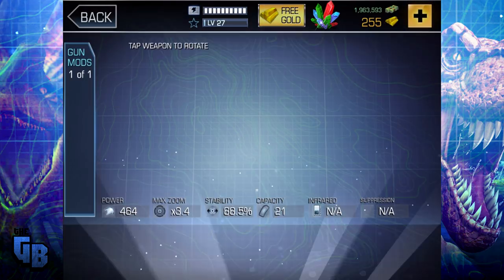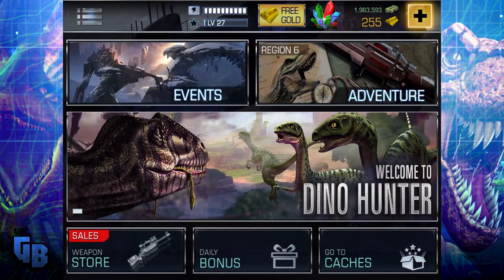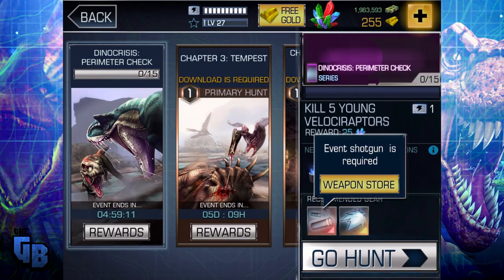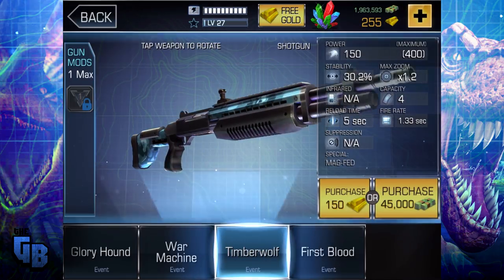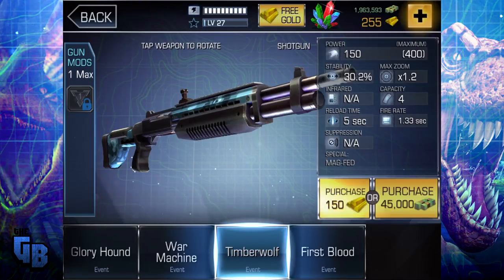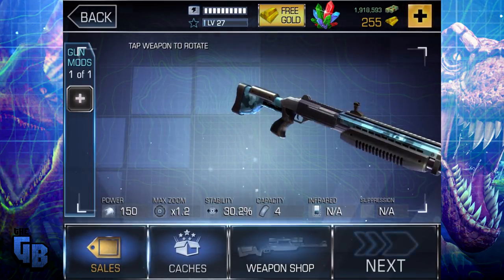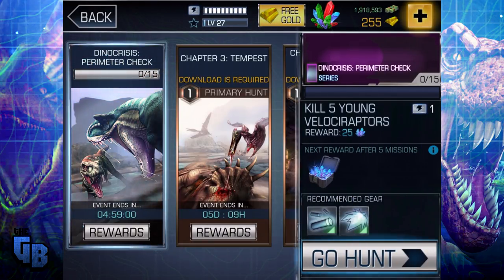We're on 1.9 million. Let's go to events — this is what I want to do. Dino Crisis Perimeter Check. It only costs 45,000 bucks and an advert, but luckily you can skip them. Equip. And this is the first time we're doing it, so go hunt.